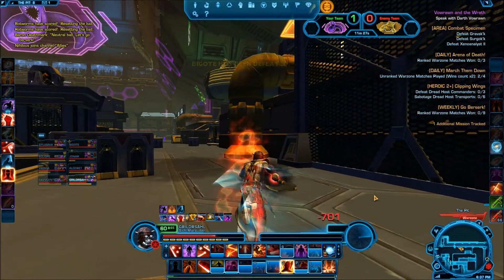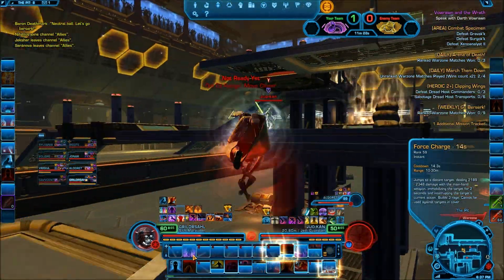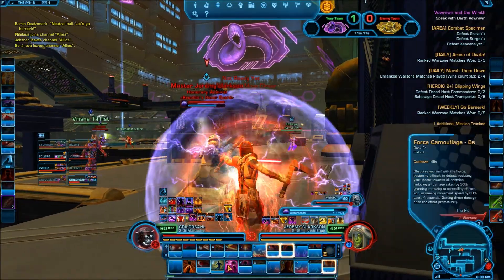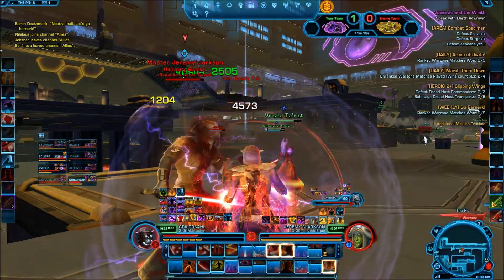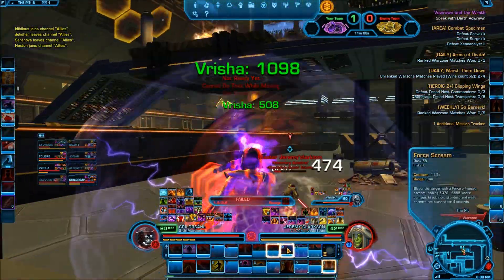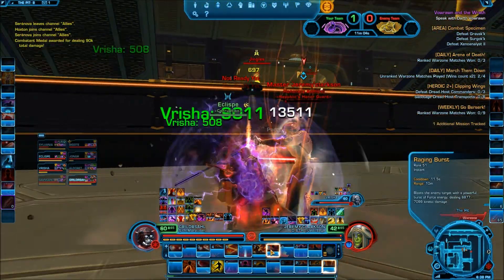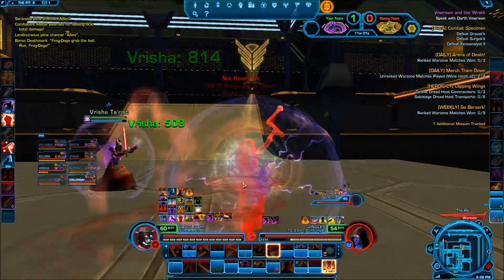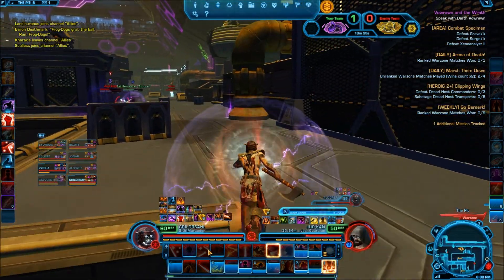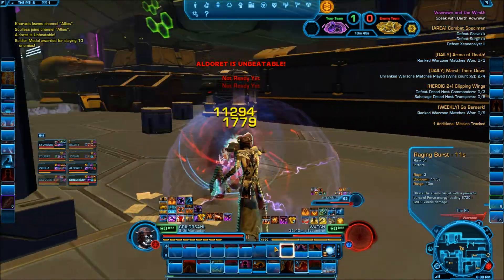There we go. Just going to continue to run around and find some people. Looks like I'm going to run into someone right here — I'll try to jump to this player. Going to use cooldowns since I have a chance. He's trying to run away but he's not going to be able to because he's going to die. I'm going to stealth away and then go after this guardian since they're causing problems — force crush and take them out.